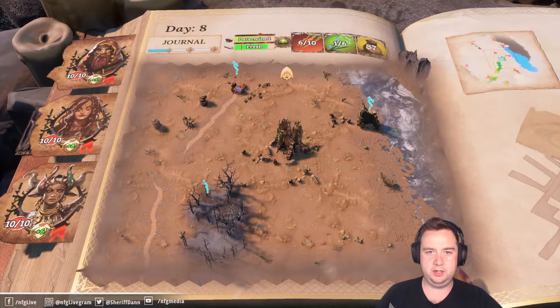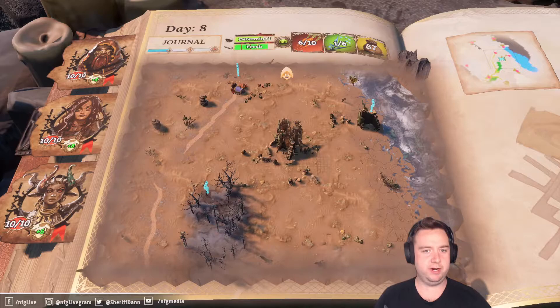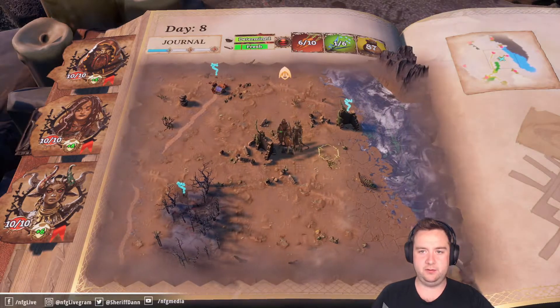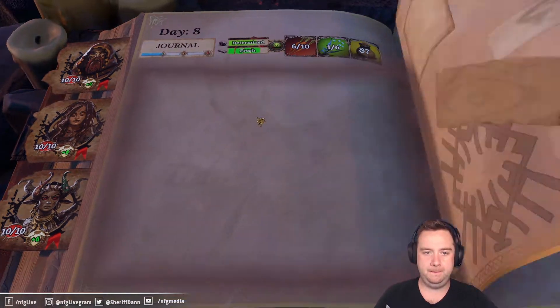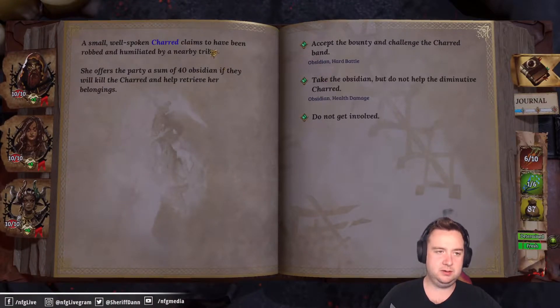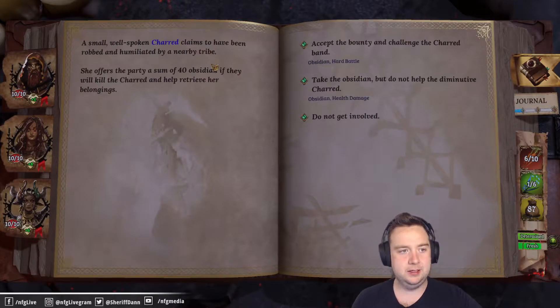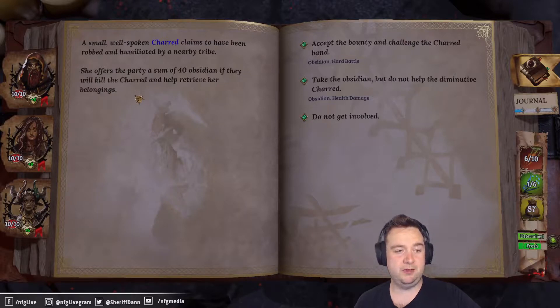All right, Act 2 — we need to head north. We've got quite a lot of options, we're mostly determined and pretty fresh. We've got six food and plenty in the bank, so I think it's time to take some fights. Speaking of fights, we've come across a small well-spoken Chard who claims to have been robbed and humiliated. She offers the party 40 obsidian if we'll kill the Chard and help retrieve her belongings.